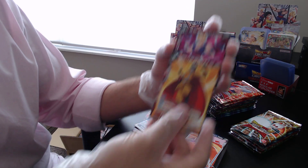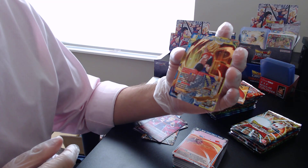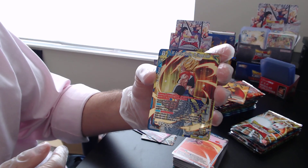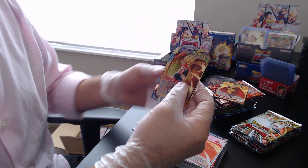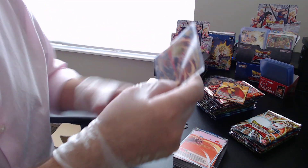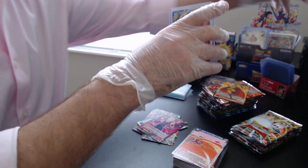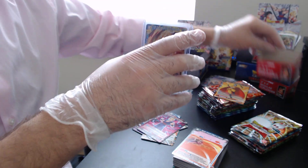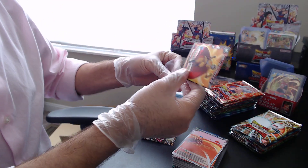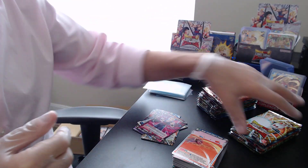Our foil for this pack is a common Gamma One. We do have three cards — I thought that was the Gogeta for a second — we have a super rare: SS Gogeta, Sparking to Utmost Limit! Super rare, special rares, and secret rares not only get the penny sleeve treatment, we're also going to be putting them in a top loader. I'll put him right over here — running out of space on this desk.